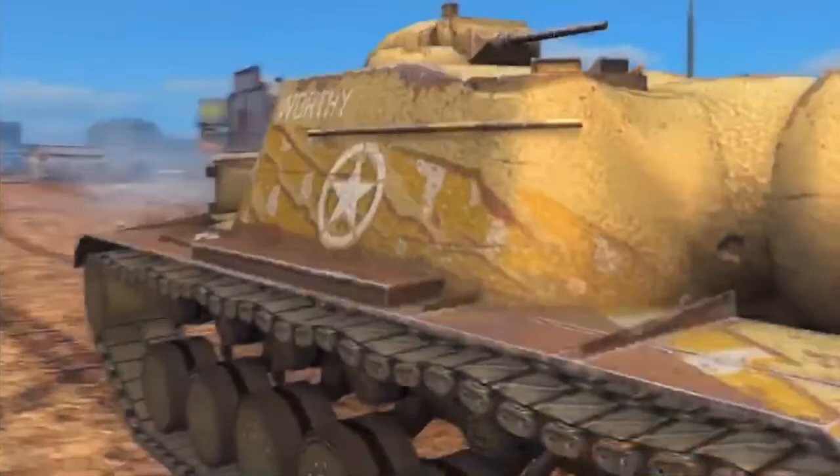We can first tell that the T110E3, the American Tier 10 tank destroyer, appears it's going to get a new legendary camo, like they did with the Yak Panzer E100, King Tiger, Kunitz Panzer, and many others. Looks like they're giving one to an American one, which I believe is kind of rare. It looks like it's going to be one that has yellow stripes with white dots around it, the US Army star on the side of the tank, and also on the fenders, and the inscription 'Worthy' on it. We can probably assume it might be called Worthy.